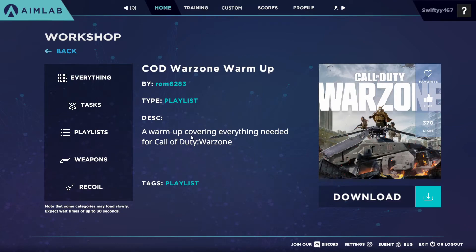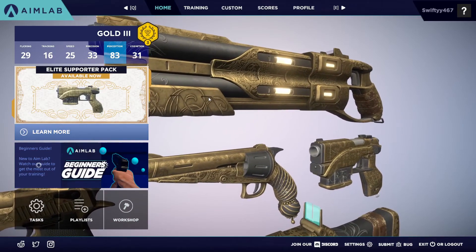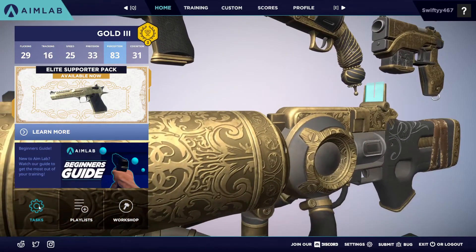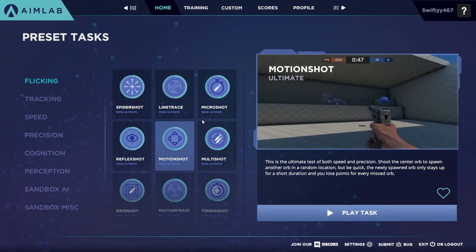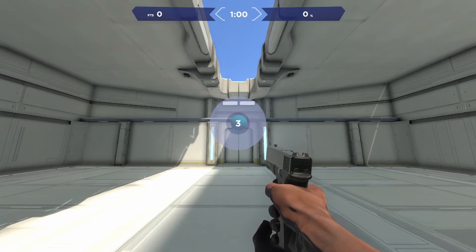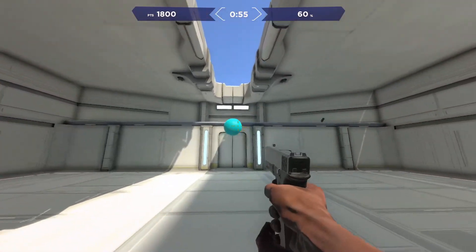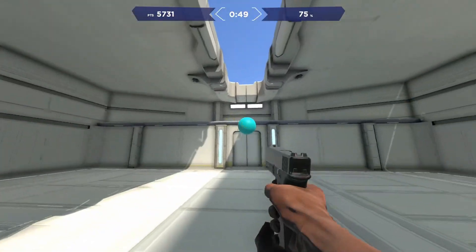That's about it for Aim Lab. I think it is the best free aim trainer on Steam. Since I started recording I've gone up to Gold Three, which you can see in the top left. It's a pretty good aim trainer — I like it, I use it, and from what I've played it's solid. If you enjoyed the video, drop a like, subscribe, and I'll see you in the next one.